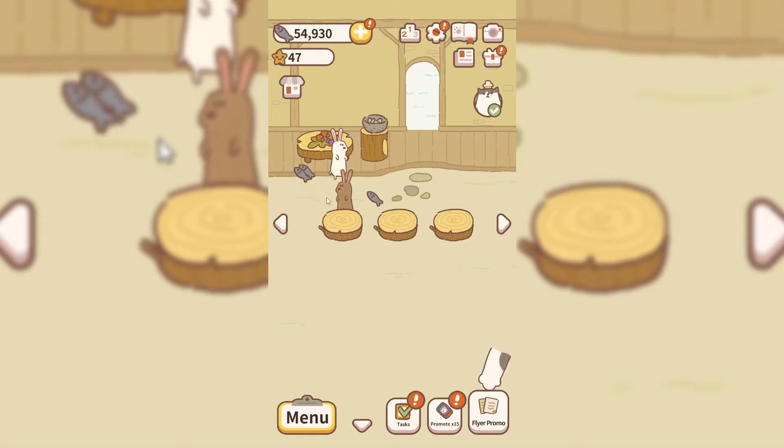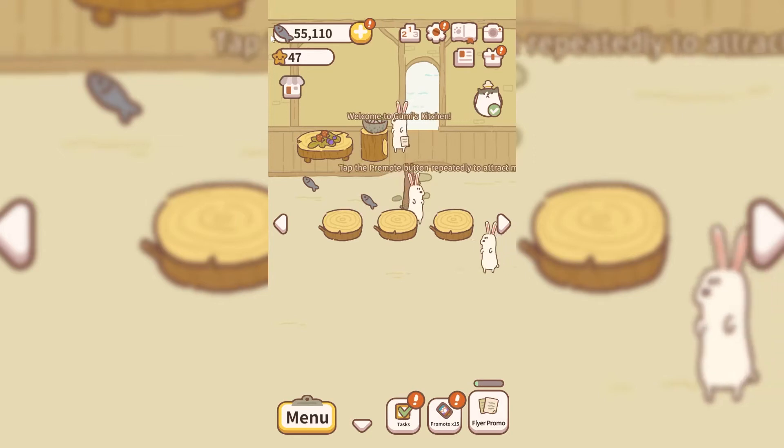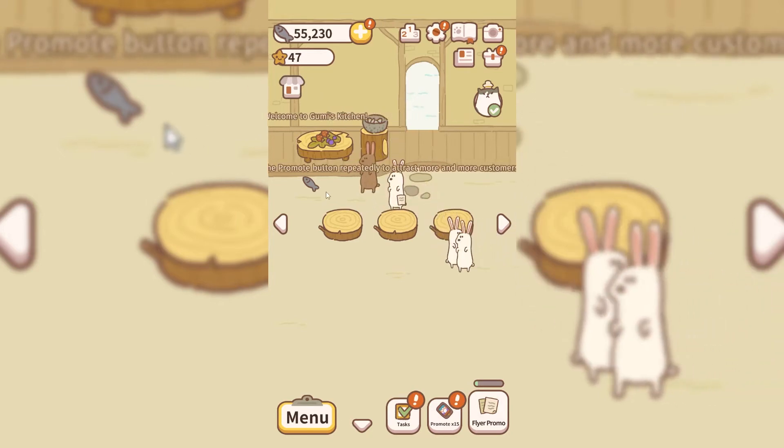Hello everybody and welcome back to Animal Restaurant. In today's video I'm going to be talking about how you can get stars. Stars are this little currency up in the top left below COD, and they are really helpful for helping you progress throughout the game.